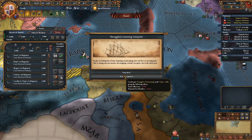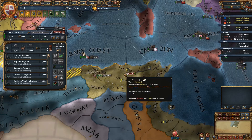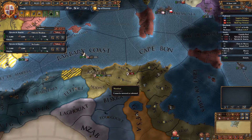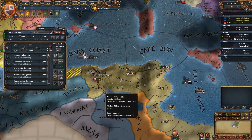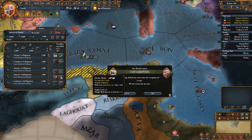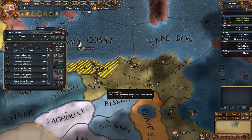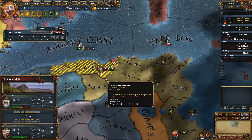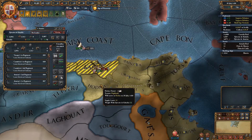Lose 73 ducats or minus 10% trade efficiency and tax modifier for 10 years — I think we'll just take the hit of 73 ducats. When I split my group up, they did look like they were going to try and come in towards me, which is not surprising. Let's go back and engage them. They are locked, and we are the defender as well. They've got the terrain penalty and we won that battle. Excellent.